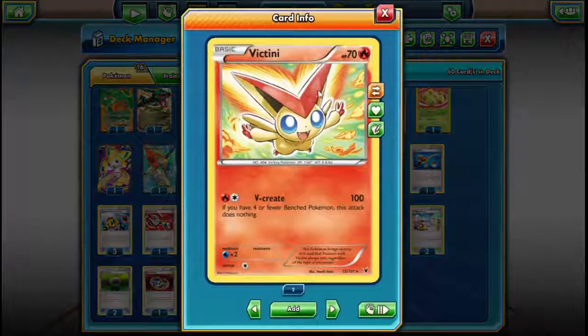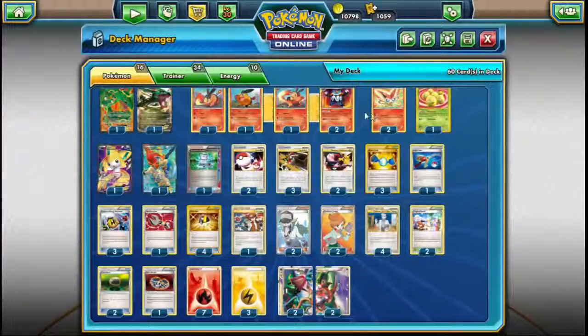We run two Victinis. He's got this attack called V-Create: if you have four or fewer bench Pokemon, this attack does nothing — so you need a full bench of five to use it. He does 100 damage for two energy, which is a really cool non-EX option. Against Celebi Genesect or Viridian Genesect decks, it actually one-hit KOs their main attackers. So he's a cool tech that does a lot of damage for very little energy, but he does need a full bench.